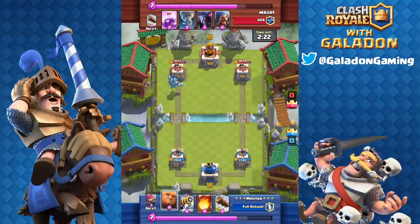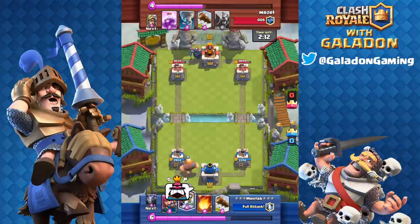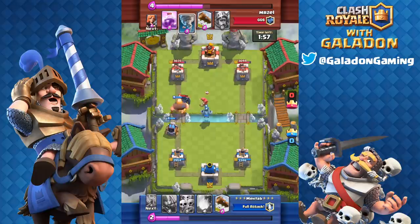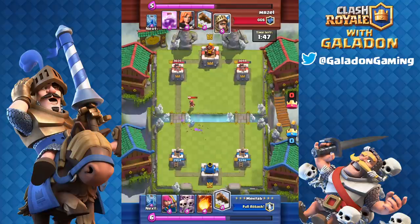Once again, Sparky is not the win condition card in this deck — it's really the Giant. For me, almost every single time it's been the Giant that gets into the tower rather than Sparky. Metab shares a lot of replays in chat, and I encourage you guys to encourage your clan members to share as many battles as they can. It is one of the best ways to learn, especially if you want to learn a specific deck — ask your clan mates to share those battles.